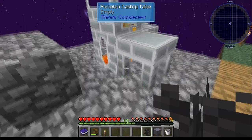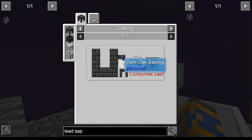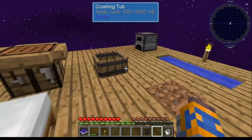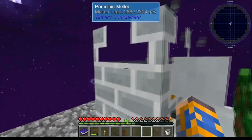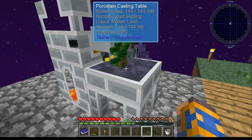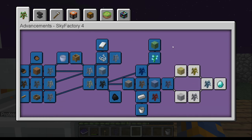Lead sapling — get yourself a coal sapling. Use this lead amber you had earlier — take the lead amber, put it in here. You're going to need a dark oak sapling. Dark oak sapling, once again, is coal sapling with water. Take your water, put it in the cauldron — there's your dark oak sapling. Put it on the table. This should be melted by now. Pour. That gets that one done.